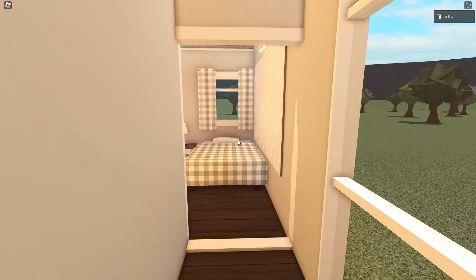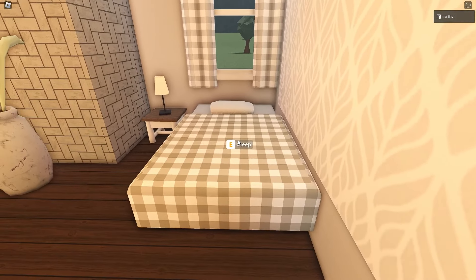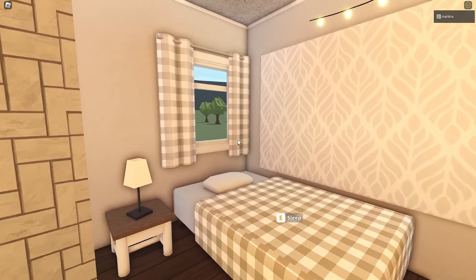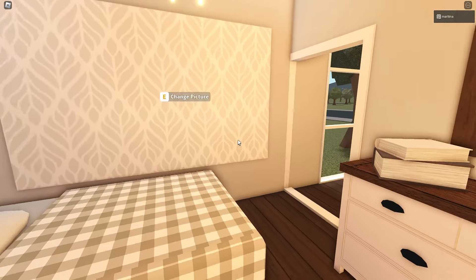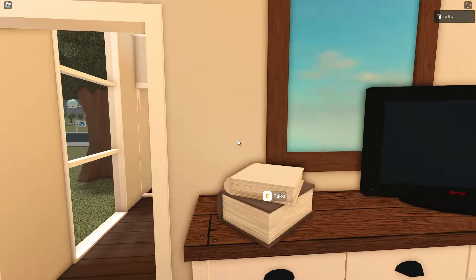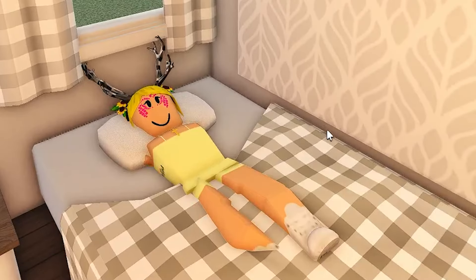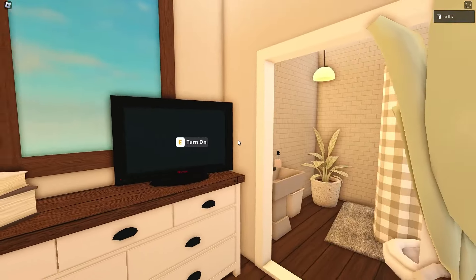Over here we have a little hallway that leads to our bedroom and bathroom. I'm really a big fan of this new plaid checkered material — I use it maybe too much. You can definitely change materials if you want. I love this giant tapestry. Over here we have our TV — instead of a small living room, I placed it on the dresser so you can rest in bed and watch TV. Isn't that awesome?